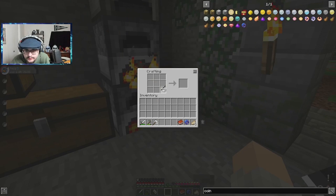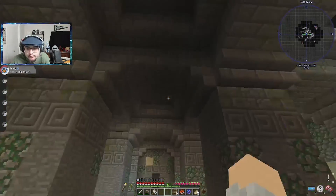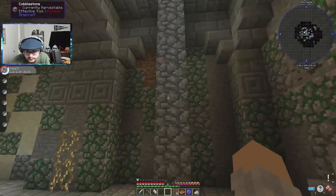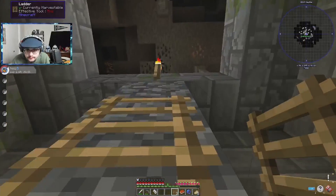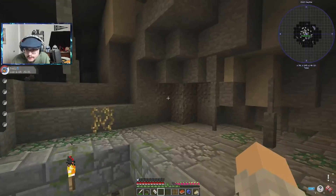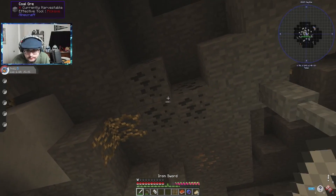I'm kind of doubting we're going to have enough. I've got nine ladders. Okay, go put them up. Where did we enter? I put the cobblestone there. That should be enough. Yeah, there we go. Perfect. That at least gets us back up here. Perfect.